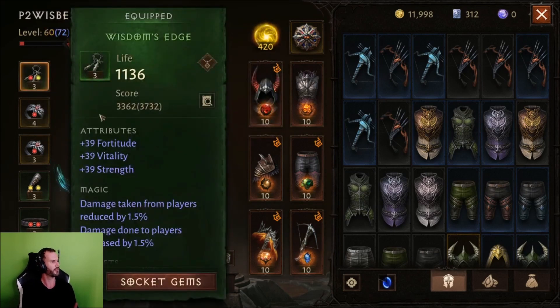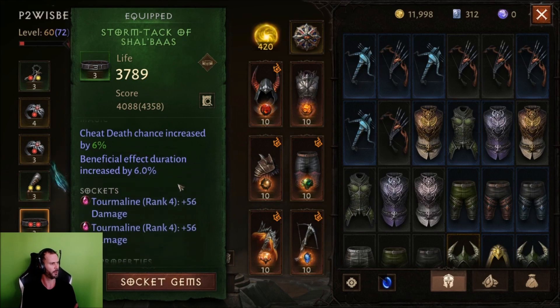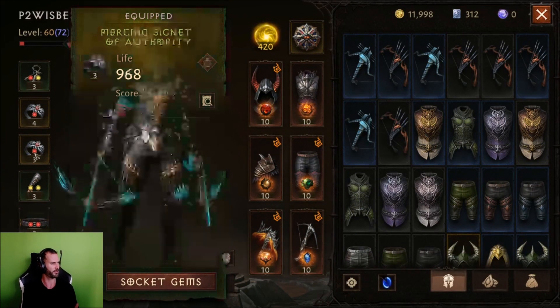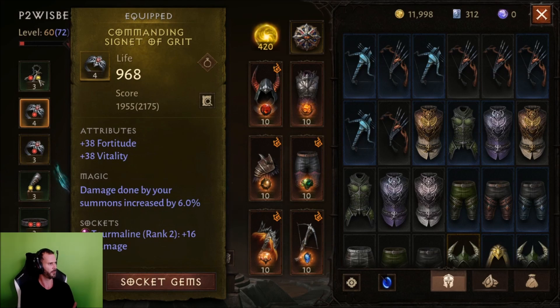I don't have the four-piece set yet — I use a two-piece right now. This is my neck piece, and then I use a double double Shallow Buzz, which gives a good primary attack damage increase. And then I use this ring, and also that one. A good amount of red slots because those are always good with Tourmalines.